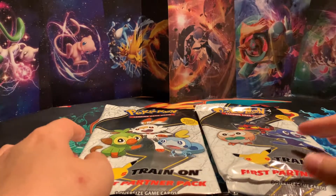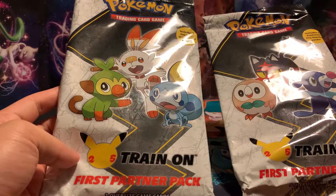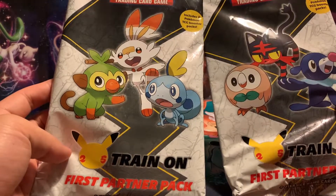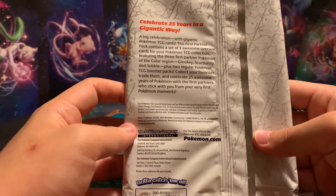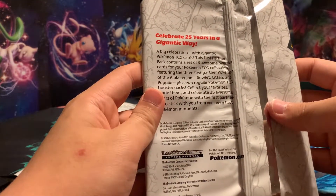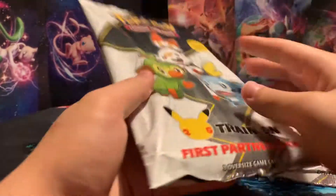Hi everyone, this is TCG Collector here. Today we'll be opening Pokemon First Partner Packs. These are part of the 25th Anniversary Train-On Packs with three Jumbo Cards featuring the starter Pokemons as well as two Booster Packs. For this one we have the Galar Region featuring Grookey, Scorbunny, as well as Sobble. And for this pack we have the Alola Region featuring Rowlet, Litten, and Popplio. It also comes with two Booster Packs and three Jumbo Cards. So let's get right into it.